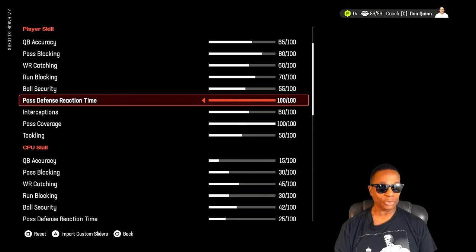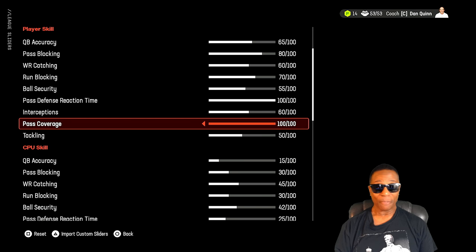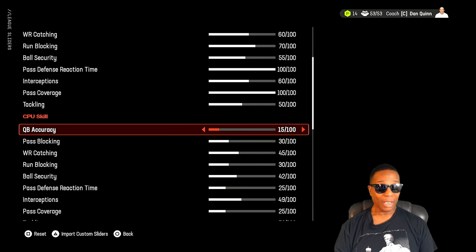Pass defense reaction time at 100. Interceptions at 60 — your guys were not catching interceptions. I tried lower values and you need at least 60; they're still going to drop some but they can't catch everything. Pass coverage at 100 because the CPU quarterback looks like an all-world player. Tackling at 50. CPU quarterback accuracy is at 15 — I had it at 20 but they weren't missing any throws. Before, in my previous sliders, they were missing throws, but now they're not, so we dropped it down to 15.